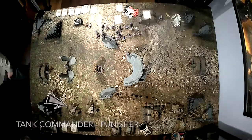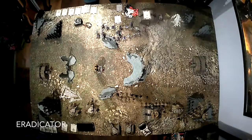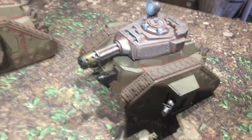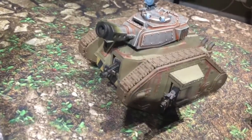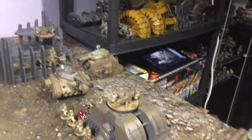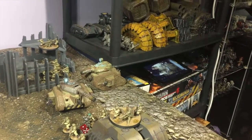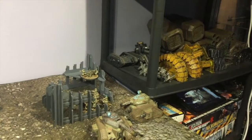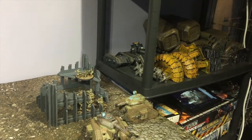I've had a few requests to show the army close up, so here you go. Tank Commander in Punisher with Heavy Bolters, an Eradicator with Heavy Flamers and a Heavy Bolter, a few Battle Cannons, an infantry squad with Flamer, an infantry squad with Lascannon, a Tank Commander with Punisher and Plasmas, a Punisher tank, and at the back an infantry squad with Lascannon.